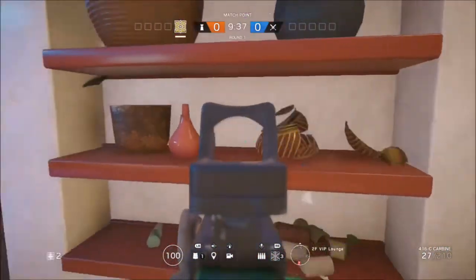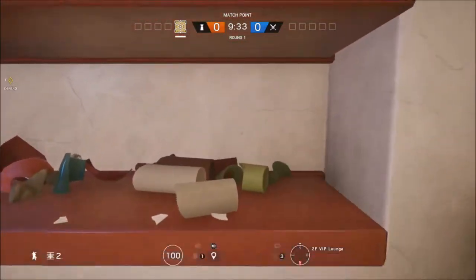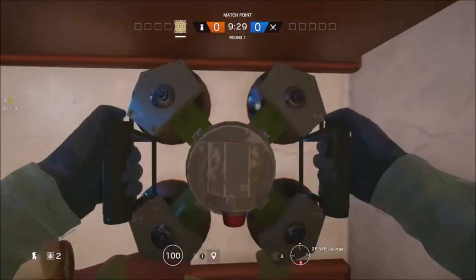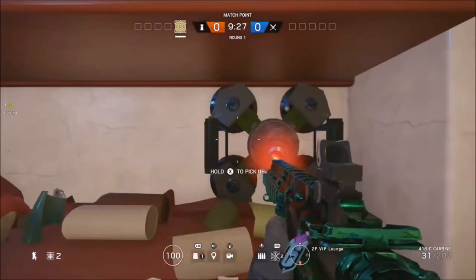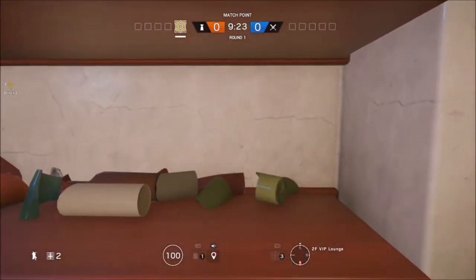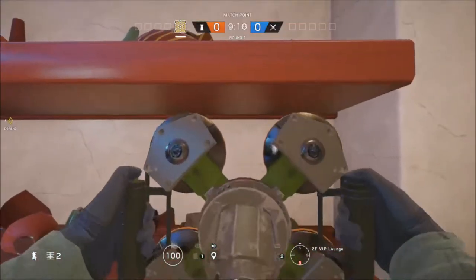Once you're on coastline you just want to come to the VIP lounge and you will need Jäger for his ADS's, and you just want to place it on the bottom shelf here. You just want to keep on placing it and taking it off and keep on doing it until you get inside the wall. It will take a few tries if it's your first time but the more you do it the better you will get at it.